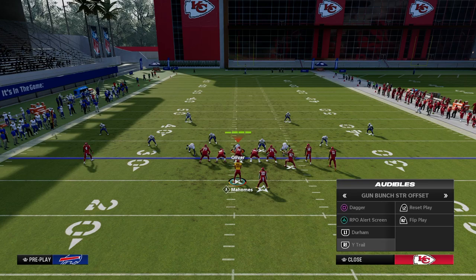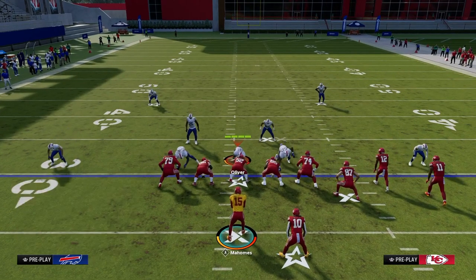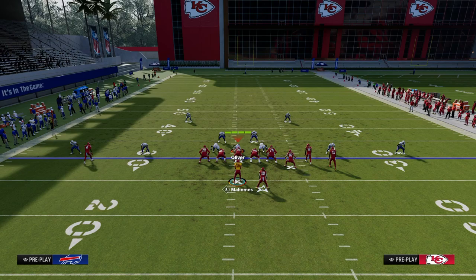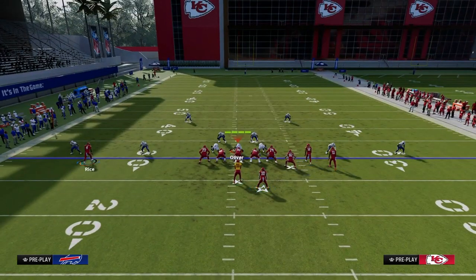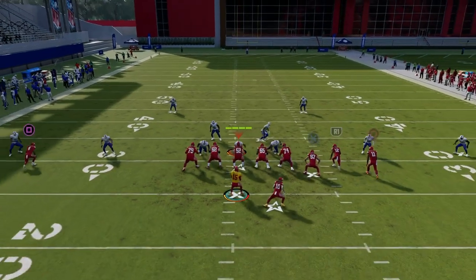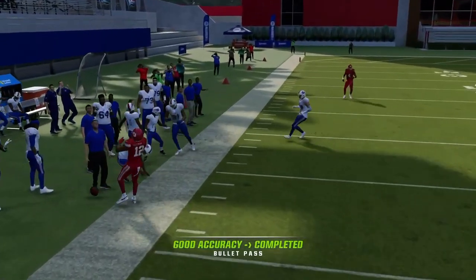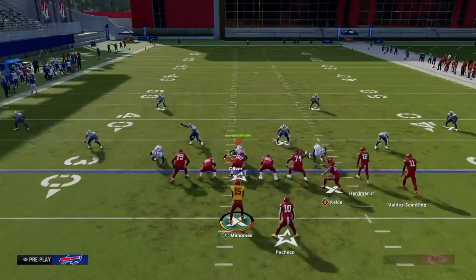The same idea applies with dagger — we have a high-low to the left sideline between the streak, the crosser, and the drag. The backside check down shouldn't be a tight end corner. Instead, you want a route that breaks over the middle and sits where the user vacates when going to guard the deep crossing route. That is a super underrated thing you need to understand.